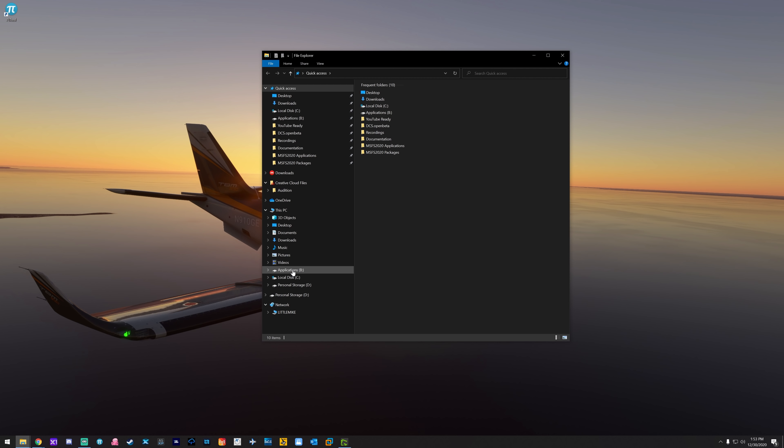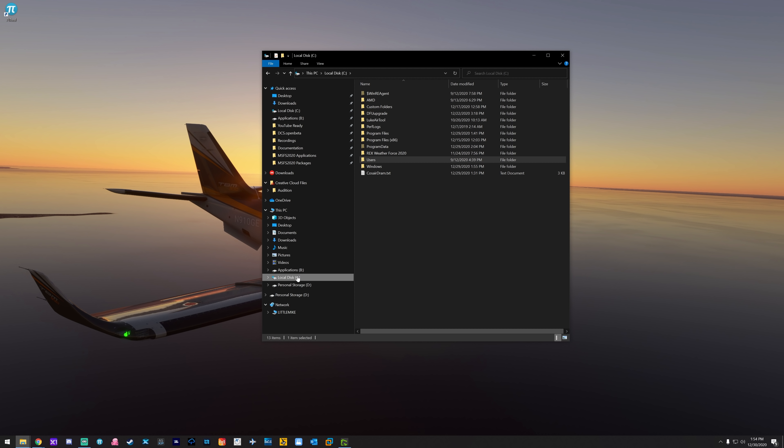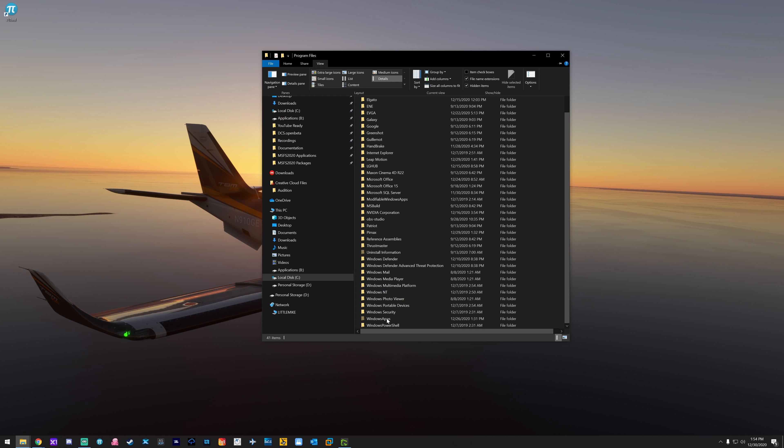Go to your C drive, go to Users, and verify whatever username you are logged in with — some people don't know it, so that's why I'm pointing this out. Whatever folder name that is, that's your login name — mine is 'Overkill.' From there, go back to C drive, then go to Program Files. Make sure you go to View and check 'Hidden Items' — otherwise you won't be able to see the folder we're looking for — and come down to Windows Apps.